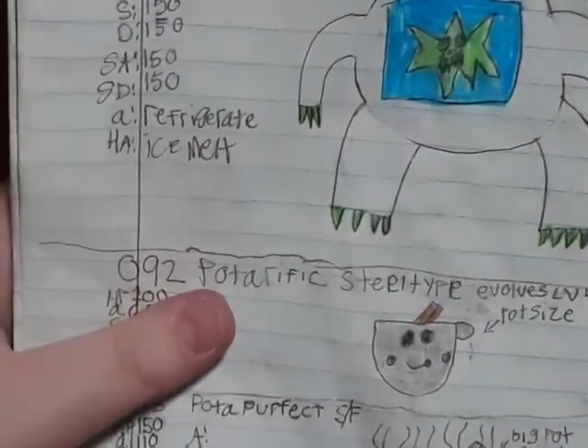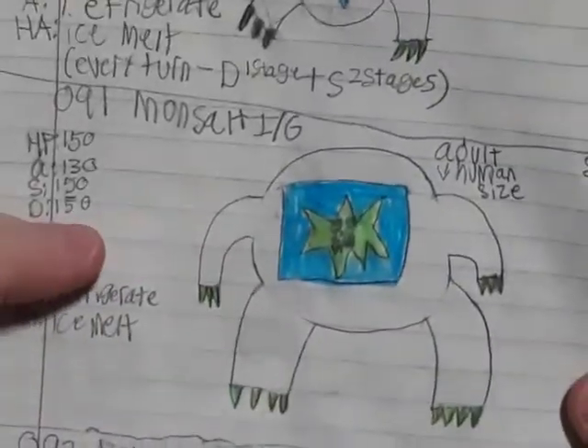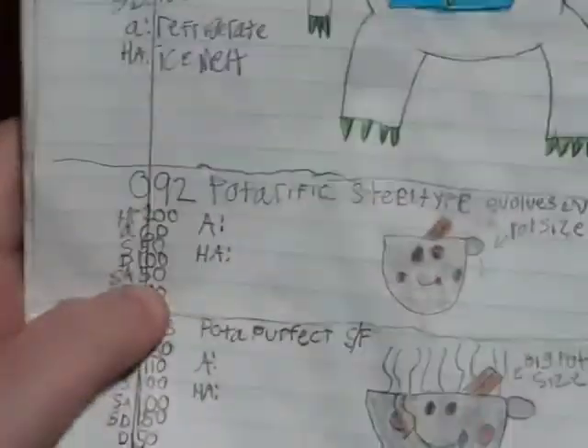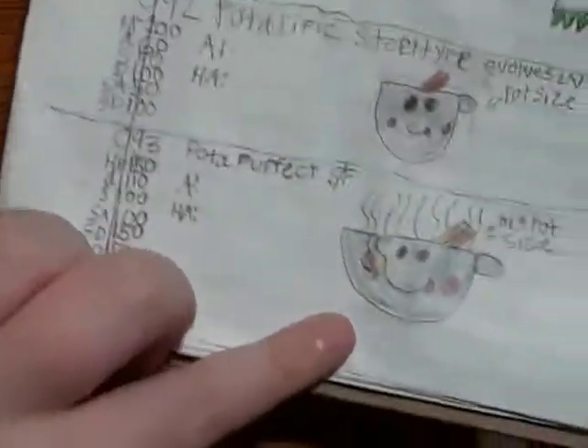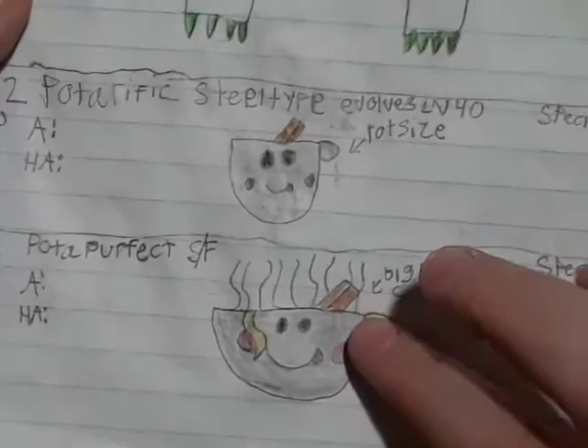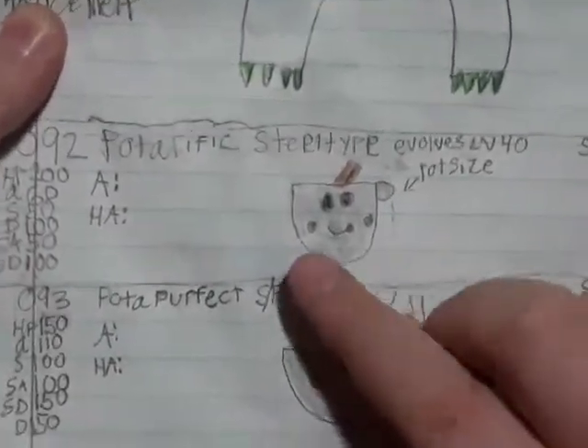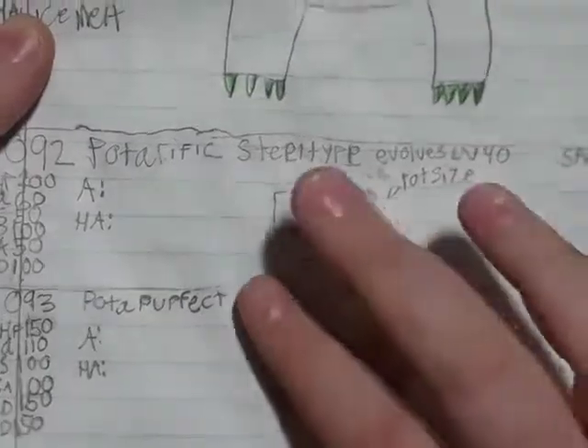Monsult has the same hidden ability and same ability, but it is a lot bigger — I really like this Pokémon, it's like a monster. Potterific, which is a pot Pokémon — Pot-Perfect right here. These are chopsticks, and it's boiling with a noodle coming out. It's based off of my squishy. The second evolution is steel-fire.